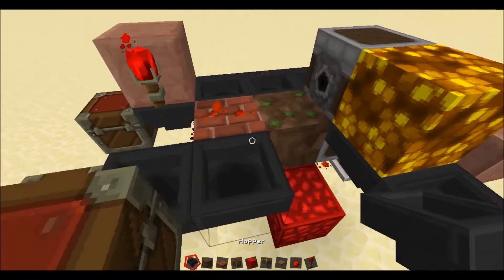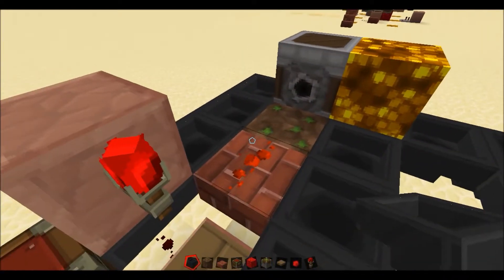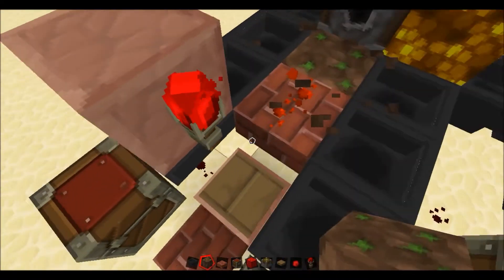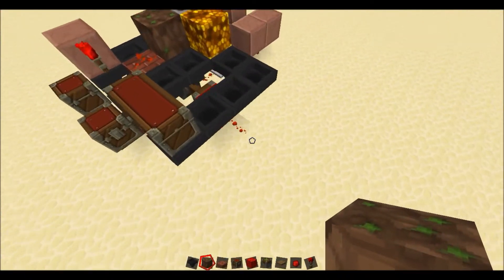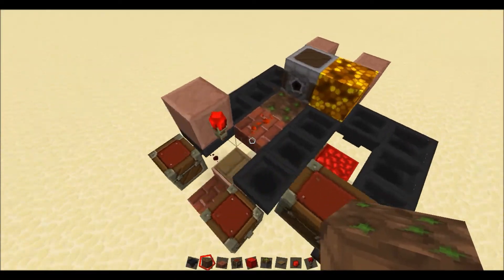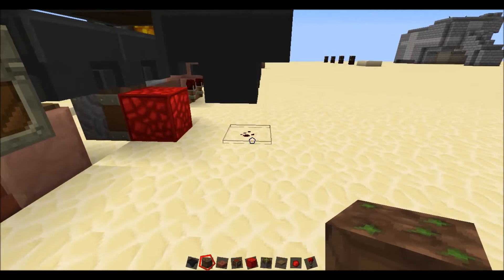I'll replace this hopper. You should find that if you stay on the pressure plate and put a block down here, then that bit of redstone gets powered. And if you break it — the clock's still going — it then gets unpowered.